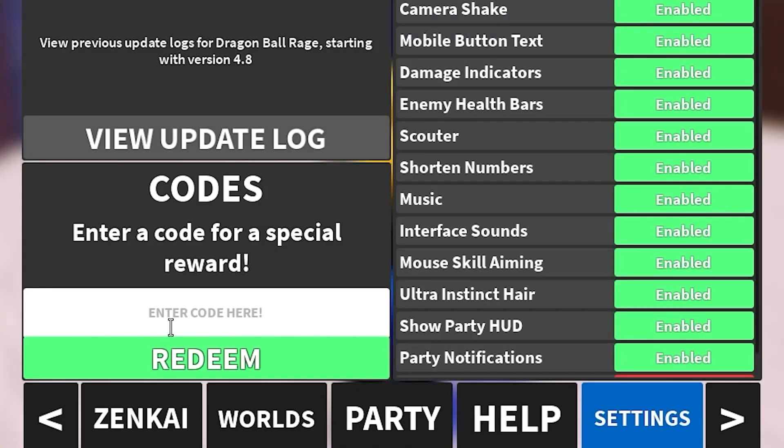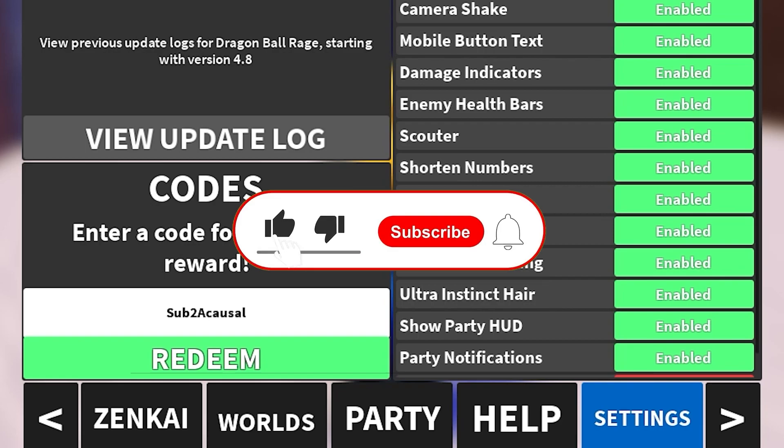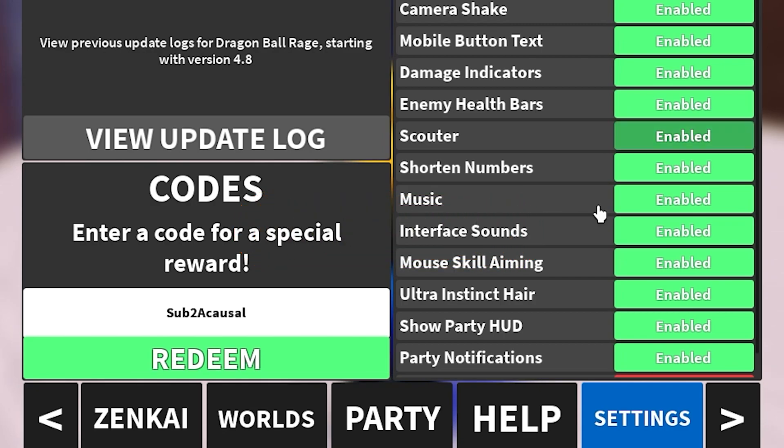Let's start with our first code — make sure you subscribe and share this video with a friend because there are not a lot of codes. Press the redeem button because this code is one of the latest ones and it's still working. The next code is called 'test' — this is a code that gives 10 minutes of five times XP boost. It's another awesome code, press the redeem button and it's working. Also check out my website virtual.com where you can get codes — links down below.